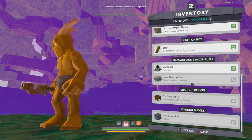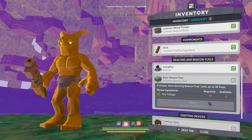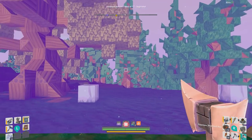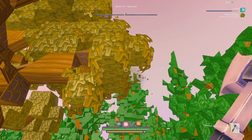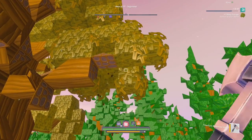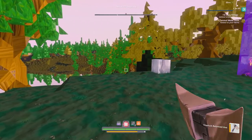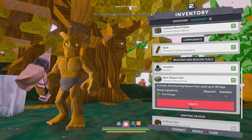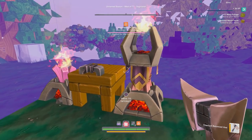To craft beacon fuel, go over to hand crafting and you'll see that you need 10 foliage. So just run around and grab some leaves, then head back to hand crafting and craft your beacon fuel. Now you can interact with your beacon.